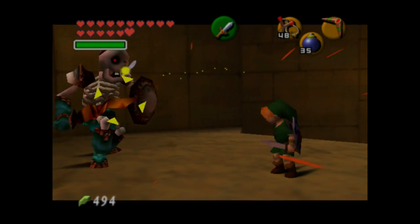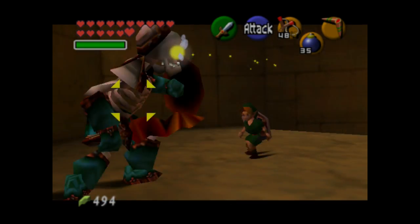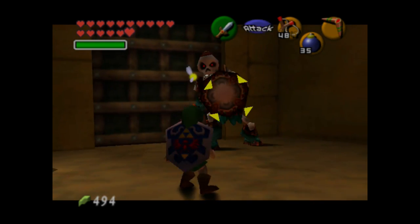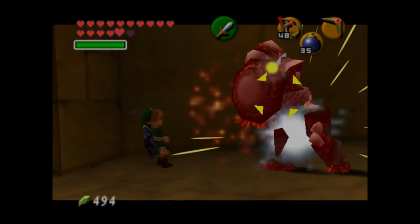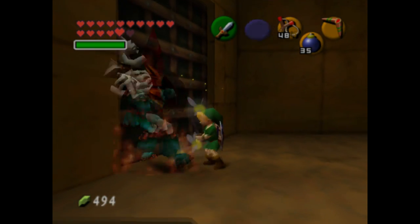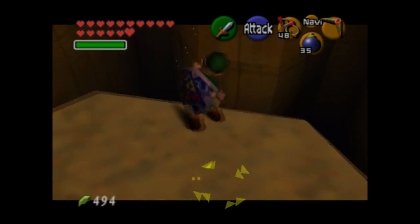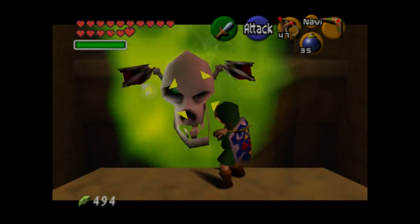There's a Stalfos in this room, and we're young Link trying to kill it, so it'll take a bit longer. We can kind of stab him in the knees as this version of Link — it's easier to hit him, but it takes more hits. It is also possible to drive him to the edge and get him to fall off. So if you're having trouble defeating him with normal swordplay, you could try to Smash Bros him off the stage. Of course there are other ways, like using bombs or your boomerang, but I went with the tried and true sword-to-sword method.